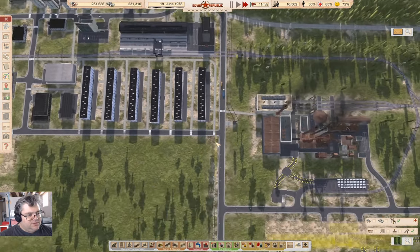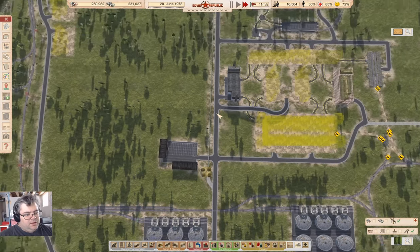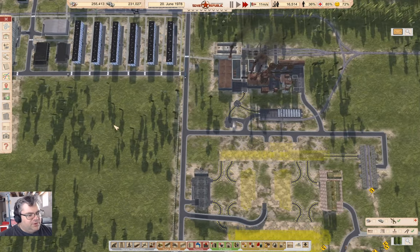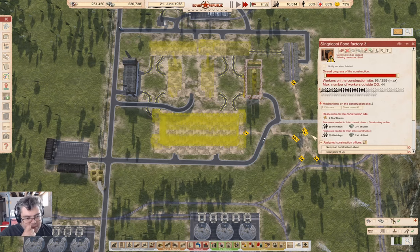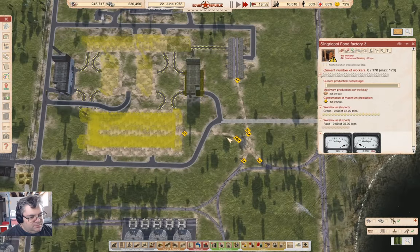Our pipe is actually being constructed. How's this guy doing? Just waiting for labor and mechanisms. This bit is waiting for steel and electronic components. Those will arrive and then it will build. That'll be the steel going somewhere — probably coming into here. There we go, we have another food factory. We've got people coming down here to work already.